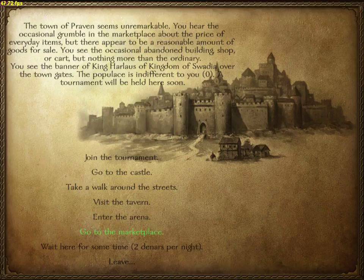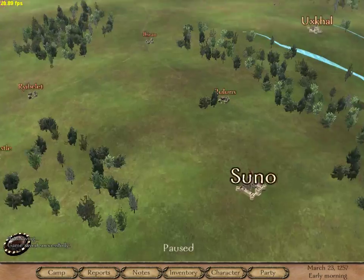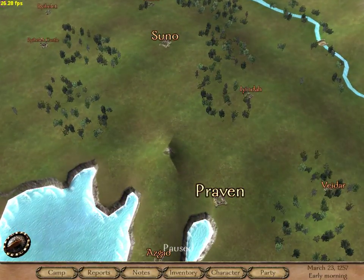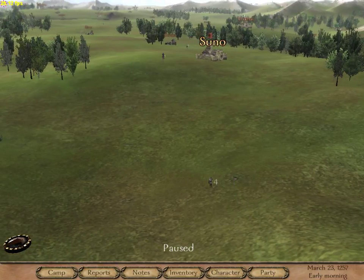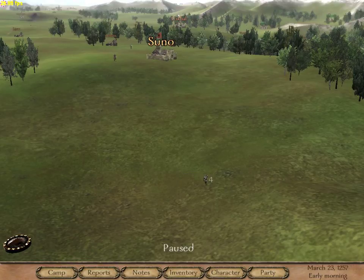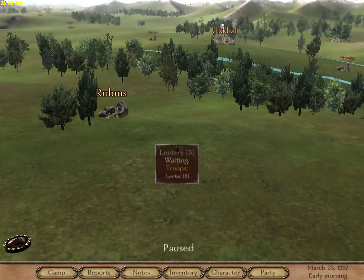I'm going to hit Control+T. What that does is show you where all parties and bandits are on the map. Look — there are some looters over there, four of them. They're moving pretty fast. That's for building my character, but right now I'm looking for people with prisoners because I need some troops. I can go to every city and start recruiting.